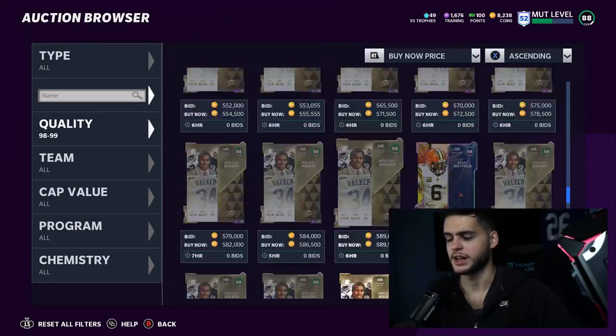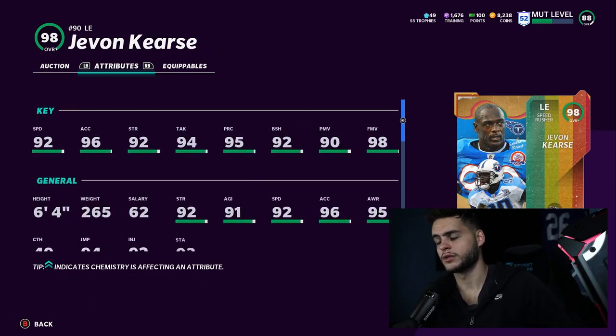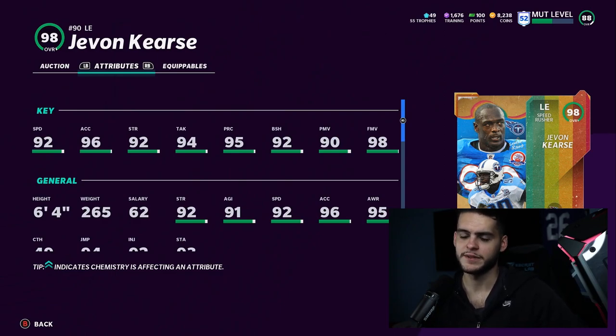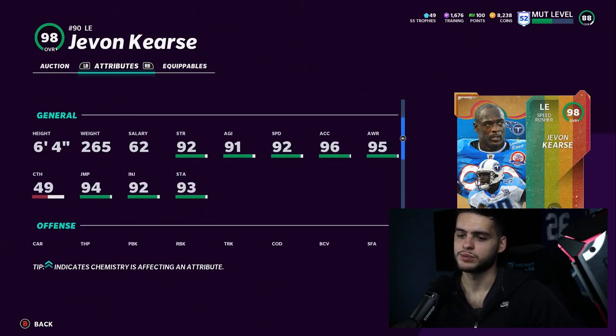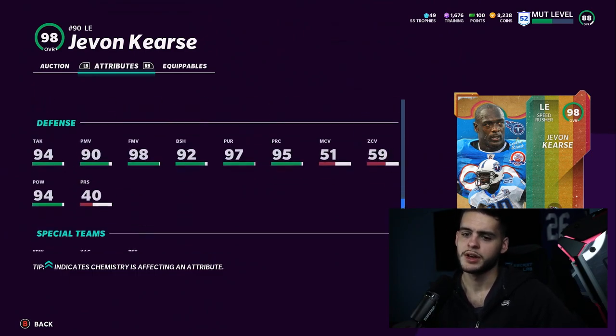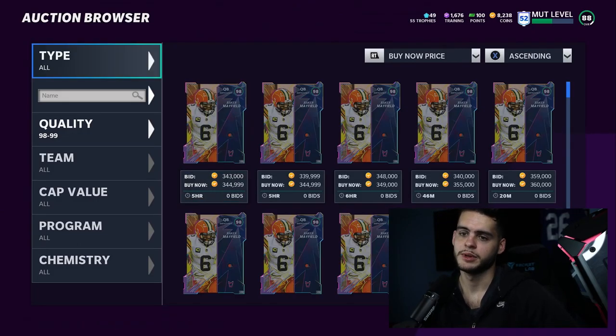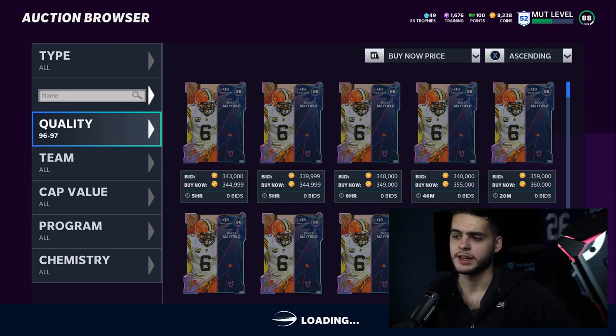Moving on to number three — this guy is insane and still at a great price. Javon Kearse, 90 overall, gets to 99 powered up and chemmed up. He'll have 99 finesse move, and the key intangibles: 95 speed, 97 acceleration — your pass rush is incredibly fast paired with Ricky Jackson. He gets 91 agility, 80 change of direction, 91 impact blocking, and 94 hit power. I think Ricky Jackson is a bit better overall, but they're different enough to justify having both.